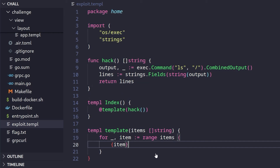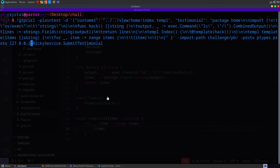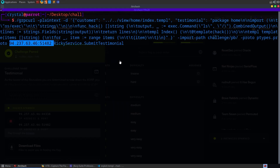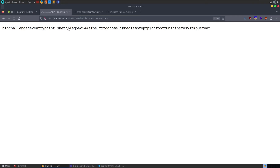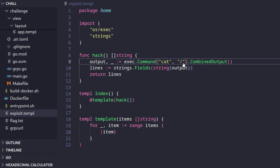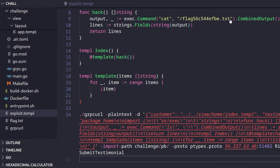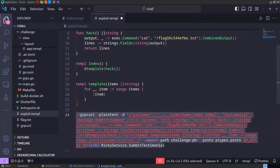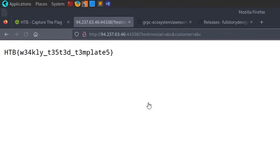I gave this code to ChatGPT and asked it to convert it into a grpcurl command. I updated the IP and port to the remote instance, ran it, refreshed the page, and it listed the files in the root directory — there's our flag.txt file. I updated the command to 'cat flag.txt' instead of 'ls', ran it again, refreshed the page, and there is our flag.